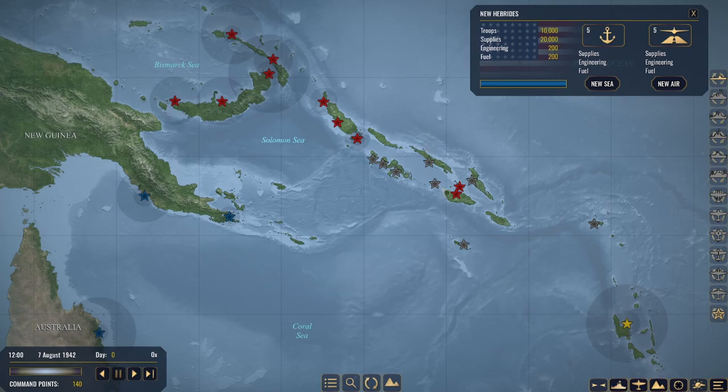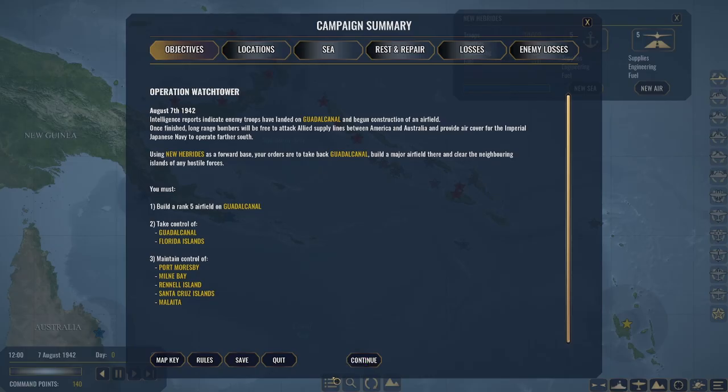I'm pretty excited playing the hardest difficulty we can - let's get this kicked off right now. Plan of action going forward, let's look at our objectives. August 7th 1942: intelligence reports indicate enemy troops have landed on Guadalcanal and begun construction of an airfield. Once finished, long-range bombers will be free to attack Allied supply lines between America and Australia and provide air cover for the Imperial Japanese Navy to operate further south. Using New Hebrides as a forward base, our orders are to take back Guadalcanal, build a major airfield there, and clear neighboring islands of hostile forces. We must build a rank 5 airfield on Guadalcanal, take control of Guadalcanal and Florida Islands, and maintain control of Port Moresby, Milne Bay, Ronell Island, Santa Cruz Islands, and Malata.